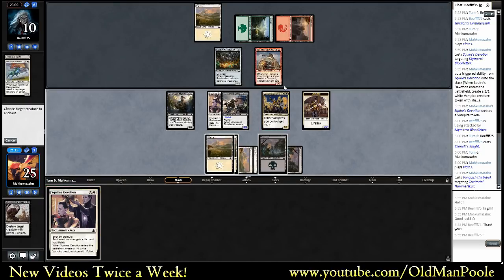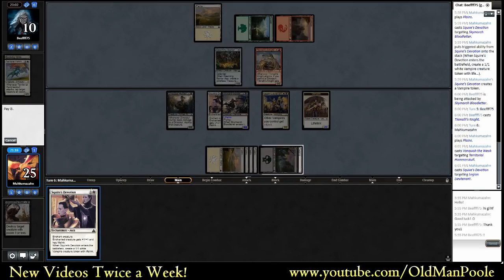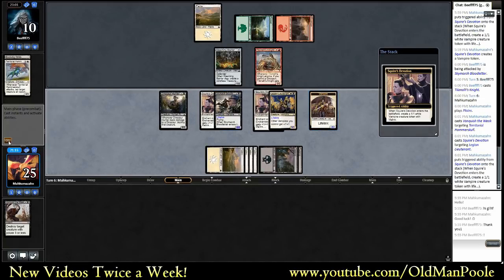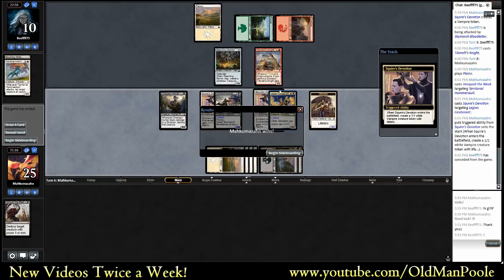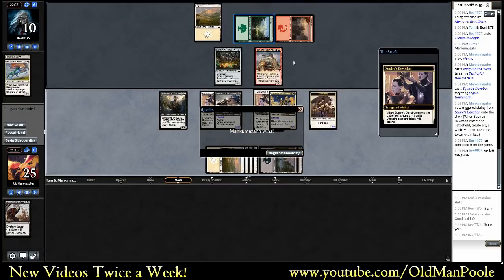Magic Online seems to be a little bit laggy here. I'm having a little bit of slow input. Those hands look pretty disgusting. Opponent concedes. Yeah, I think he probably just couldn't find his fourth land, and not cracking that Evolving Wilds off the bat hurt, I'm sure.